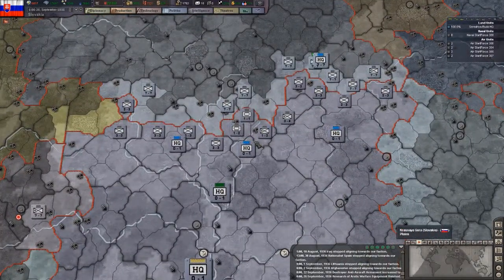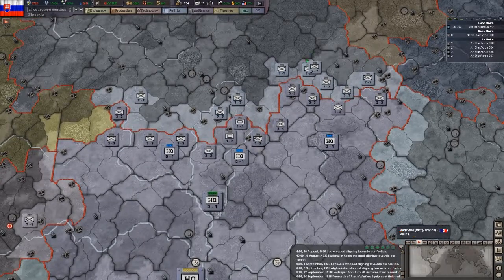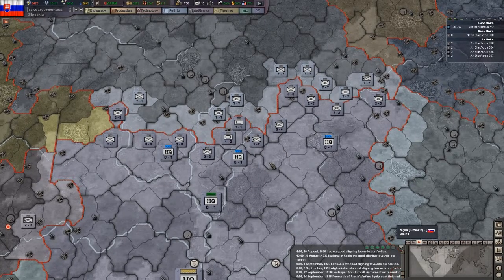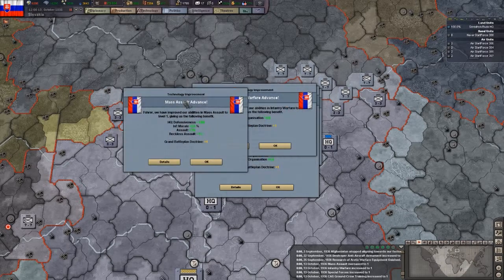So that was it for this episode actually. I was talking about the condition that you have in this modification: you cannot declare war until 1937, and that goes for everyone in the entire world. Otherwise it'd just be a huge clusterfuck of people declaring war instantly as soon as you start the game, and frankly that's a bit annoying. That was it for today - a bit of an anticlimactic ending again, but we're still starting out. Anything can happen from now on. Thank you for watching, I hope you enjoyed and I hope you'll subscribe for more.